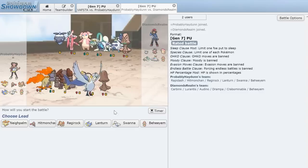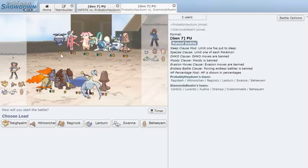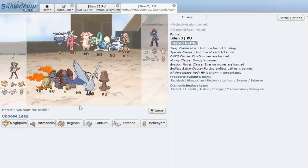Game two — we see another Lurantis, which is annoying, but we should work around it. This guy's also rocking Carbink, which could mean dual screens — or this might be a Trick Room team. Yeah, this has got to be a Trick Room team. We're going to have to play around some stuff here today.